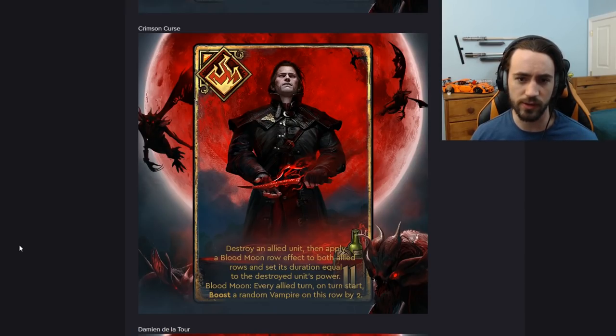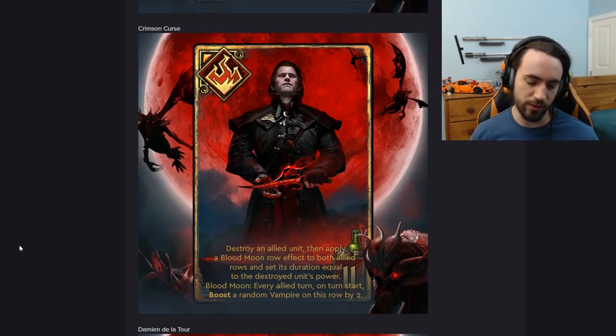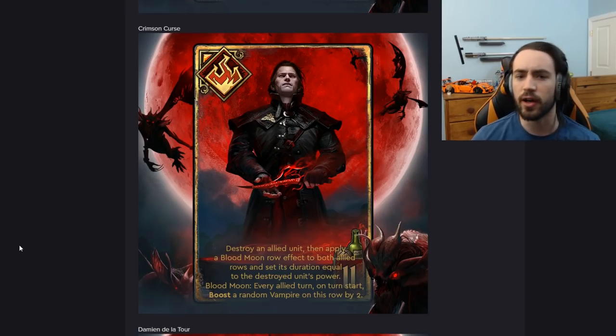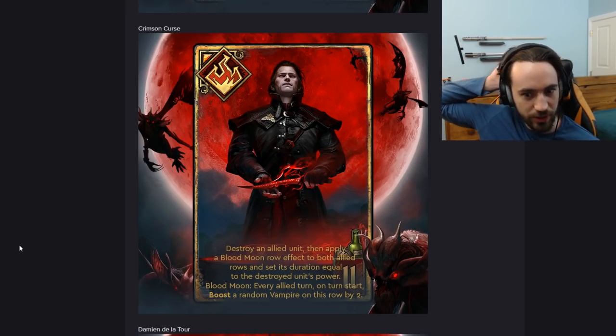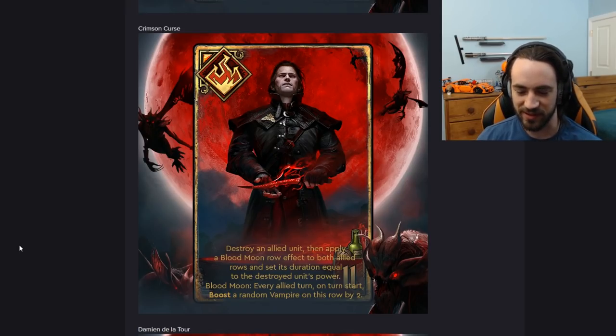But if your opponent plays a fog, you lose half that value immediately. The problem is this card is contingent on a long round, having vampires on two different rows, and having a large body to consume. This card is high risk, high reward. I'm assuming, like pre-homecoming, fog or any weather effect would counter it. I don't think I'm going to play it at 11 provisions. It'll be interesting to see what number they put this at when the card goes live on March 28th.